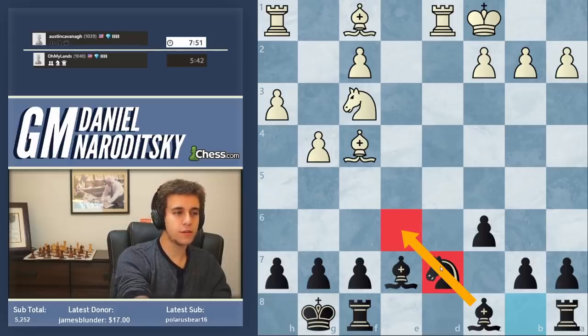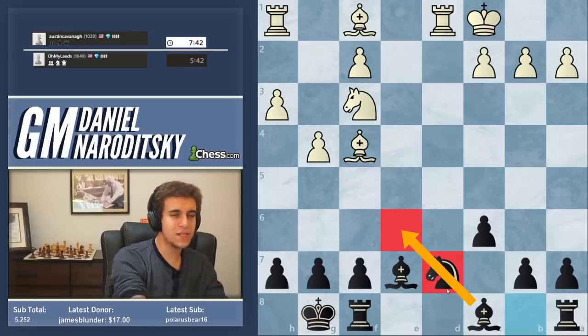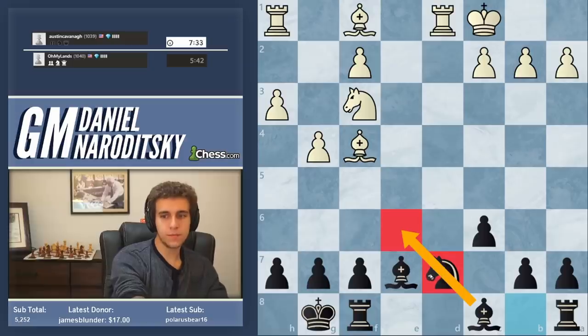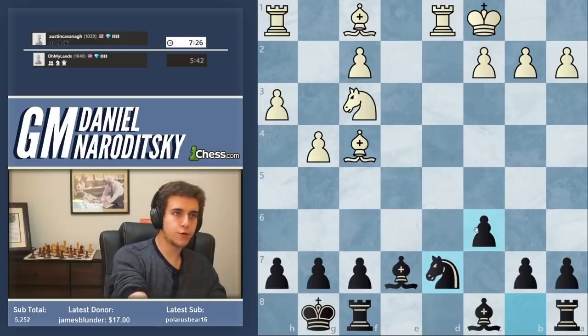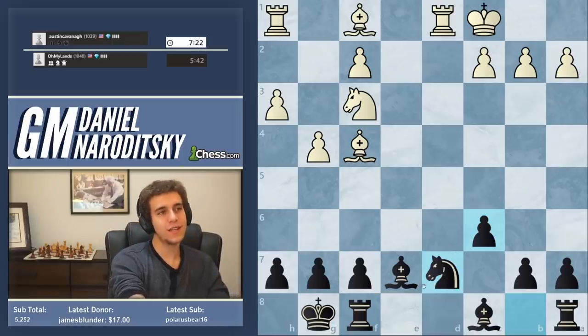Knight d7. Then we're going to get the knight onto a civilized square, and then reopen — we're going to get the bishop out. I know this looks really weird, but that's the luxury of this kind of queenless middle game position. There isn't the same immediacy — you can take a longer time developing your pieces and in doing so ensure that you're not getting harassed by your opponent.